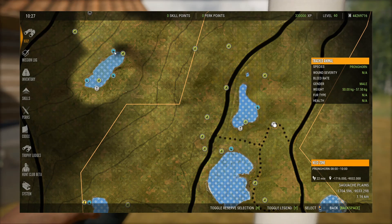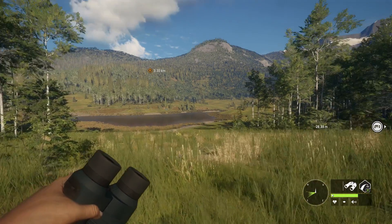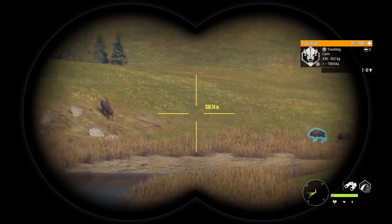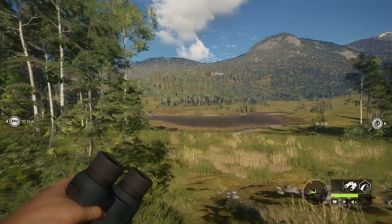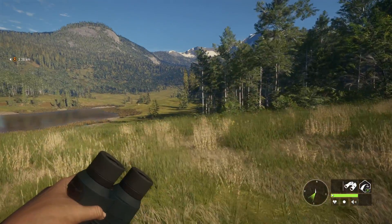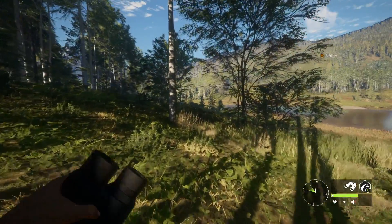Once you're done there, continue on west-northwest to this lake, which has quite a few pronghorn hunting zones as well as some Plains Bison and black bear. I reset the time to about 8:30 to make it easier for pronghorn and elk. As we crest the ridge, there's some elk traveling to a feed zone and some bison traveling from a drink zone to a feed zone. I've built a hunting stand here — sometimes when you spawn there's a pronghorn drink zone nearby, so I'll go to this hunting stand first to put some distance in and alleviate hunting pressure.